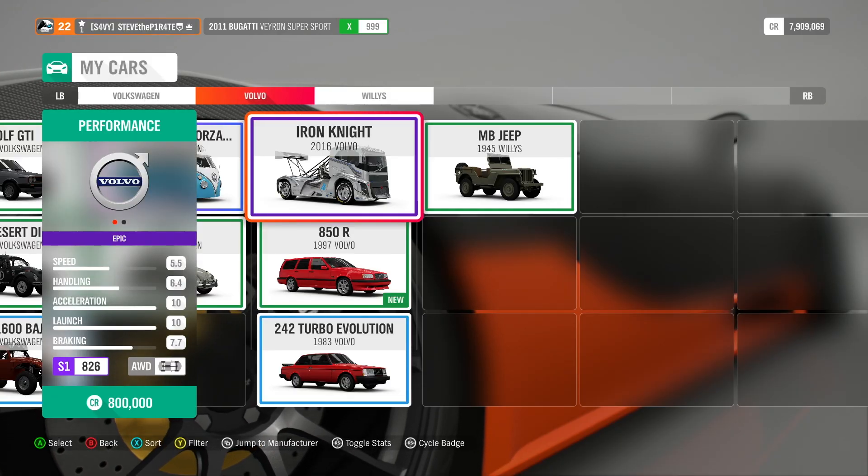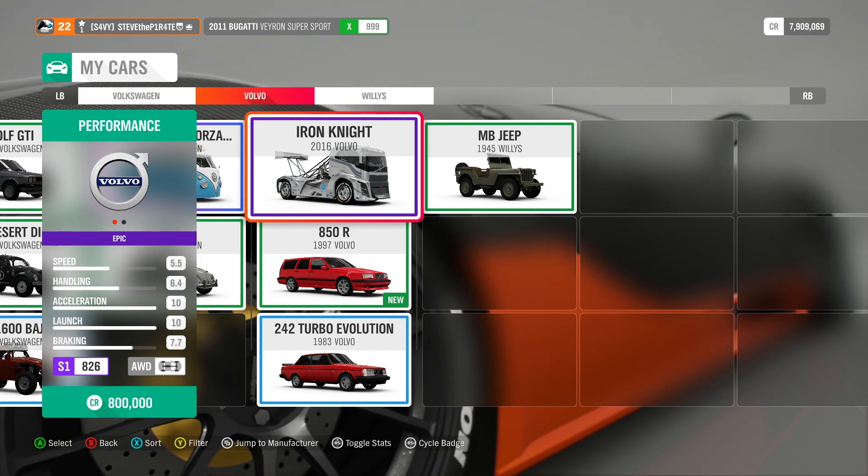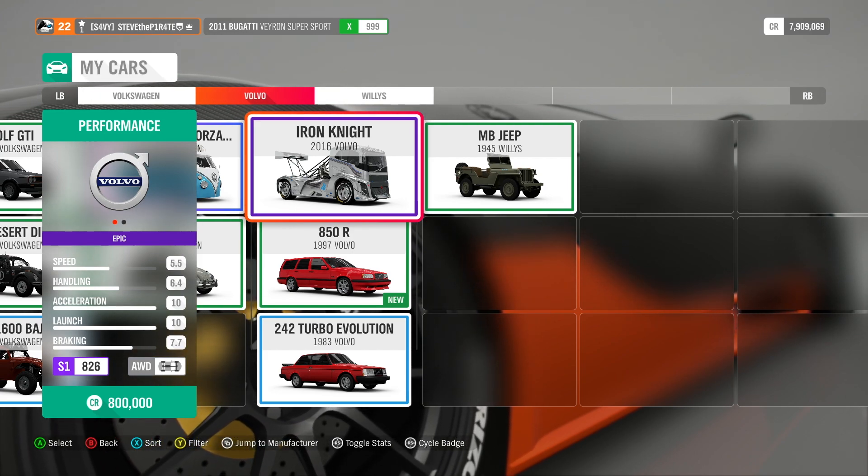For the Ground Force achievement I used the 2016 Volvo Iron Knight, and you can pick this truck up from the auto show for 800,000 credits.